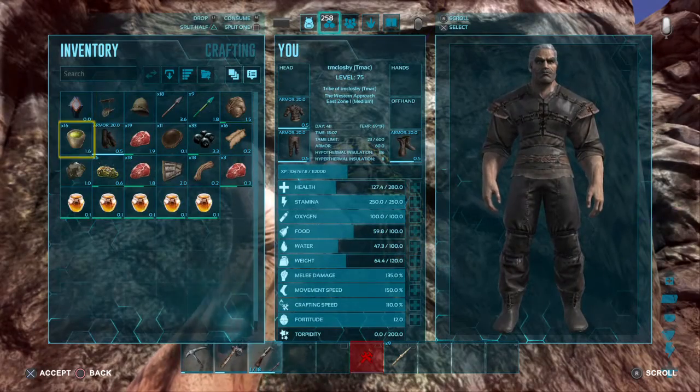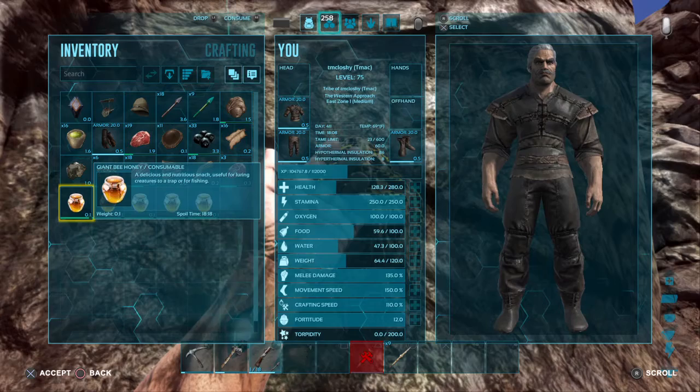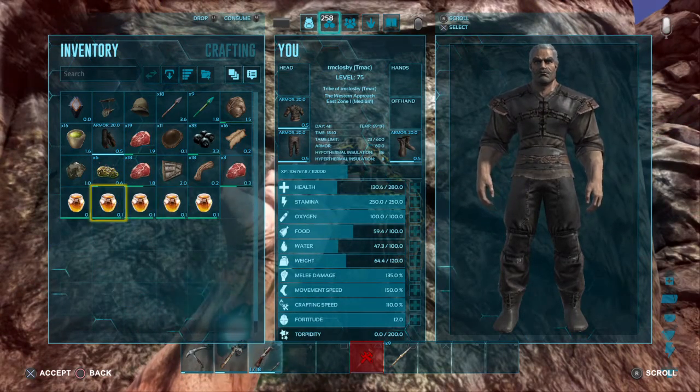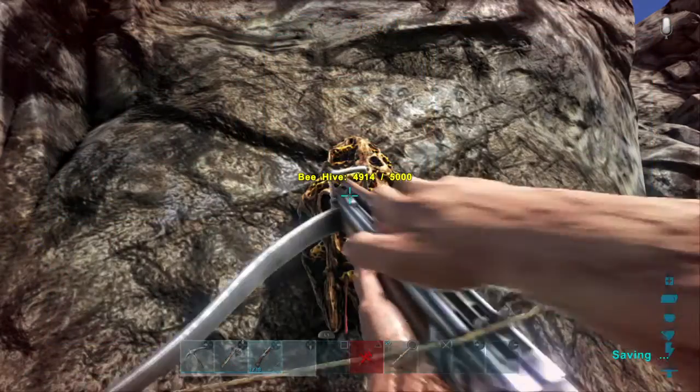If you want to continue getting honey from it, don't destroy it - just keep coming back every once in a while. It'll say you can gather honey, you just hit the triangle button. As you can see, I got one, two, three, four, five - I got five.